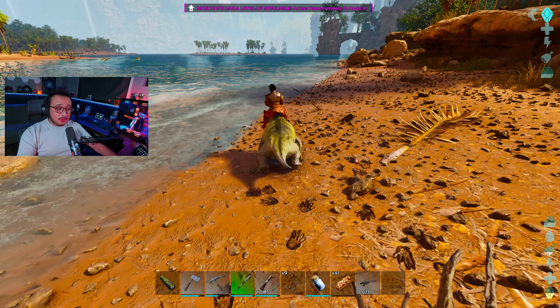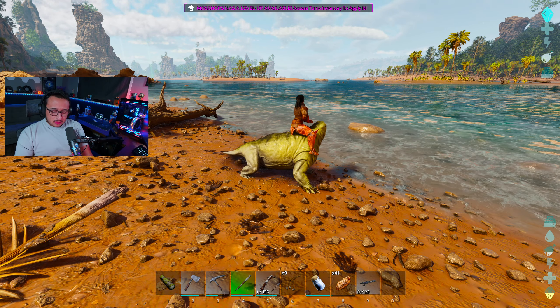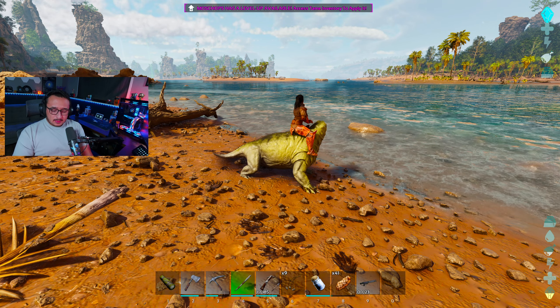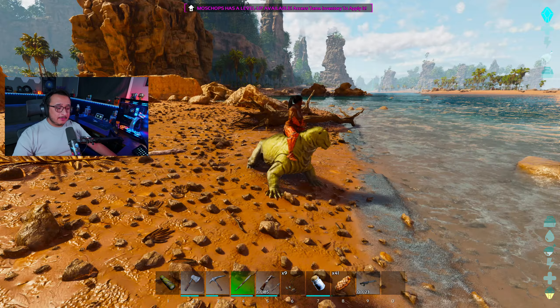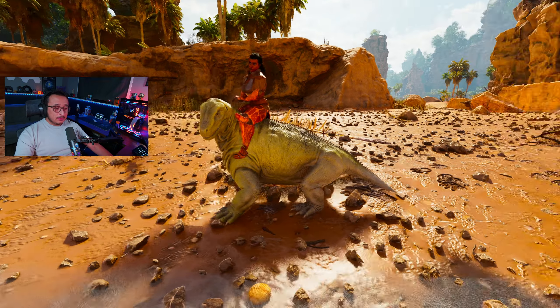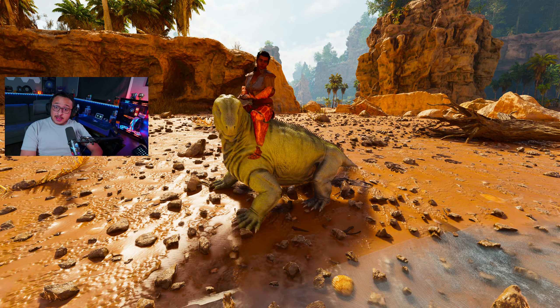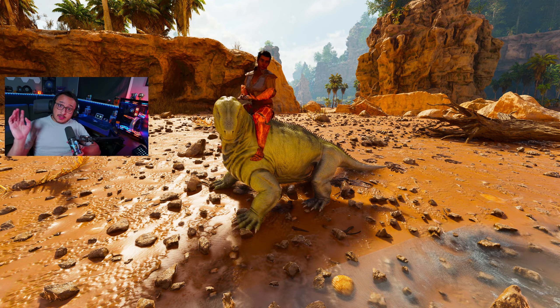Let me know what you think in the comments below. Should I tame the steggo or the good level parasaur? Also leave a like — leave me a name for this thing, I'm really bad with names. Name the moss chops and the raptor in the comments. Subscribe if you're new — we're on the road to 350 subs, currently at 312. I hope to catch you in episode nine, maybe for a water adventure. Later, goodbye!